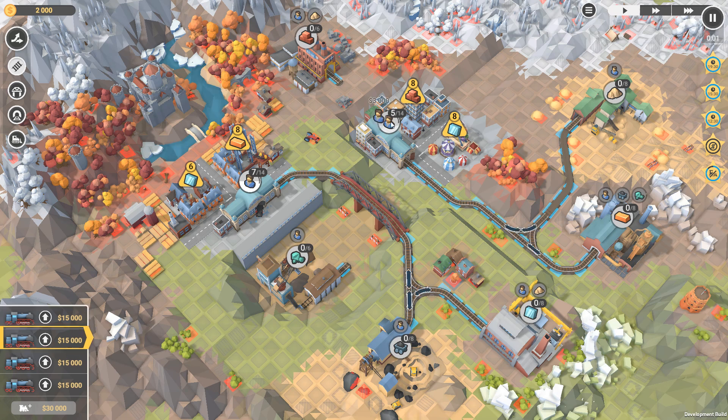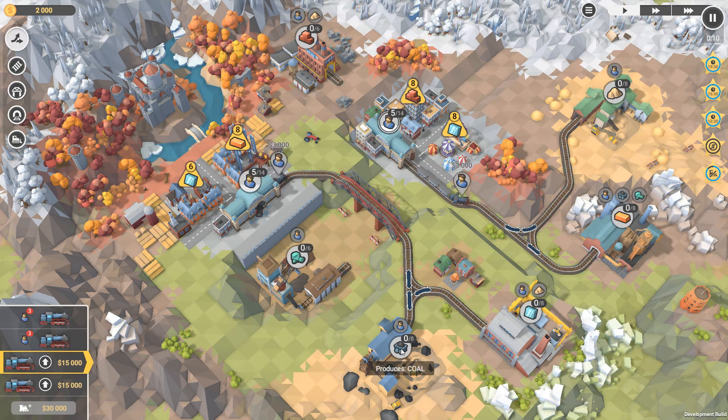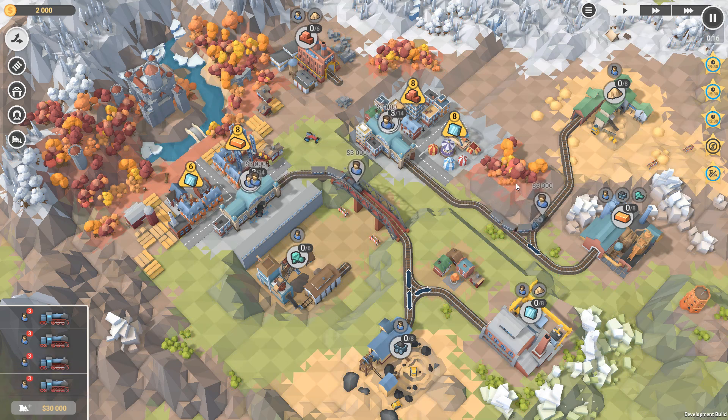Let's get our guys moving. We can send 16 guys up to the sand. We can send 16 guys down here, even though we don't need it — I think we only need 8 in total — but we can just keep sending guys to make money. And then we can send 8 guys to both of these.